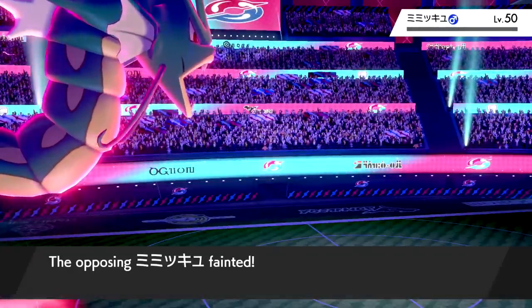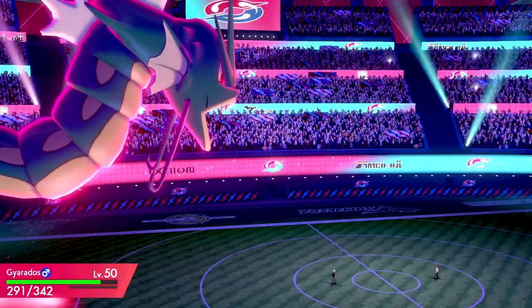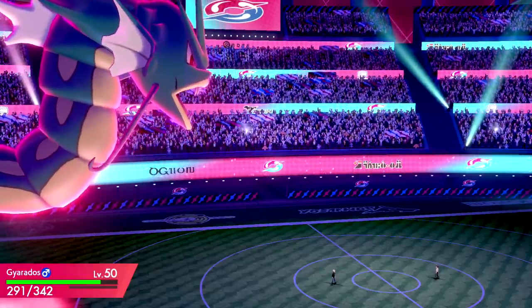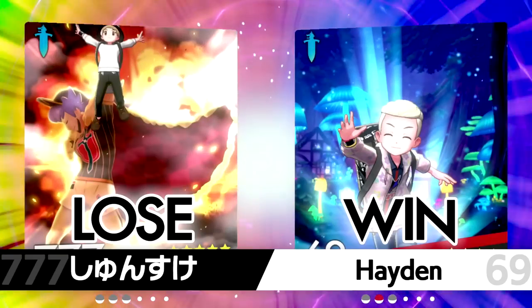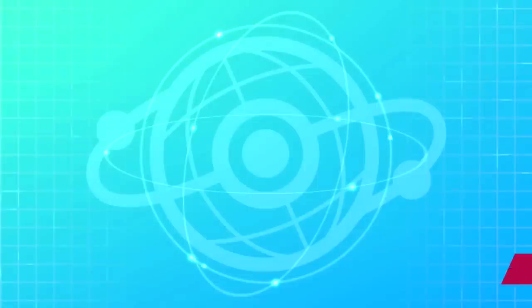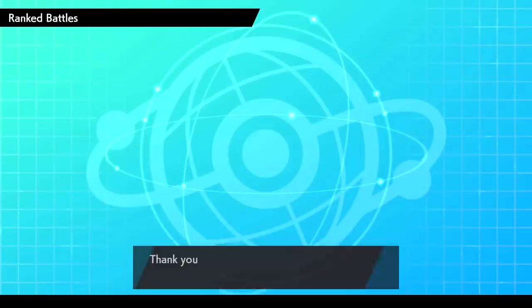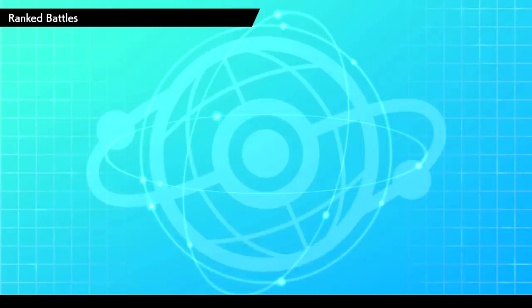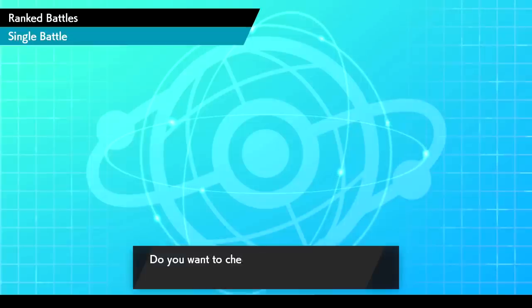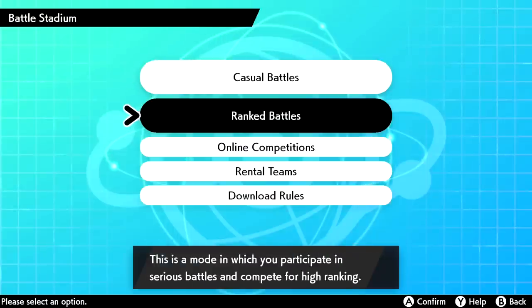Max Geyser takes care of the Mimikyu — that was a scary battle. Tyranitar and Mimikyu are two of the scariest mons in ranked battles but we got another dub. The team is proving to work out. We get a Calcium from the battle rewards. Not gonna check the opponent's team — we're going to quit battling. This was a solid episode, I'm having fun with these ranked battles.